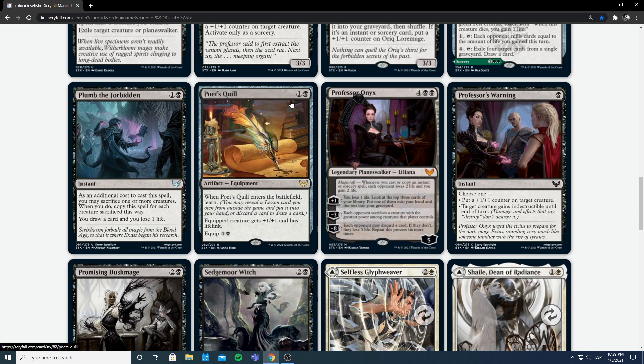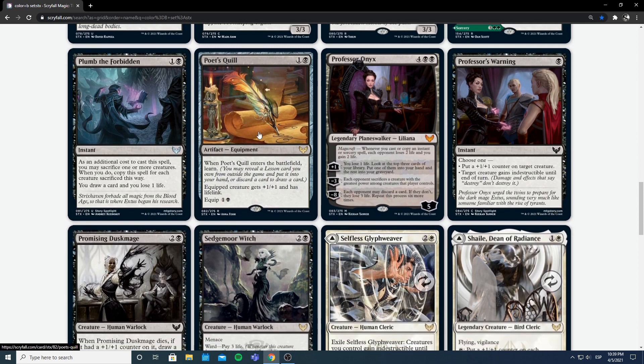Next I have Poet's Quill — 1 and a black for an artifact equipment. We haven't seen many equipment. When it enters the battlefield you learn, which is nice flavor. You can get a lesson from your sideboard or rummage. The equipped creature gets +1/+1 and lifelink. Lifelink on equipment — that's huge. That's a great way to turn any race around, because you can swing in with your lifelink creature and then equip another creature to block with lifelink as well. I really like this card, and I feel like I'm probably going to way overvalue it and first pick it too many times. But this card is definitely good.